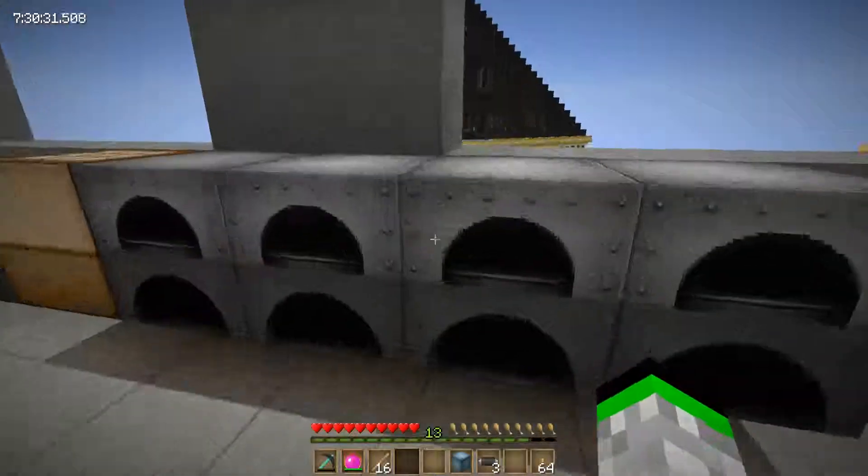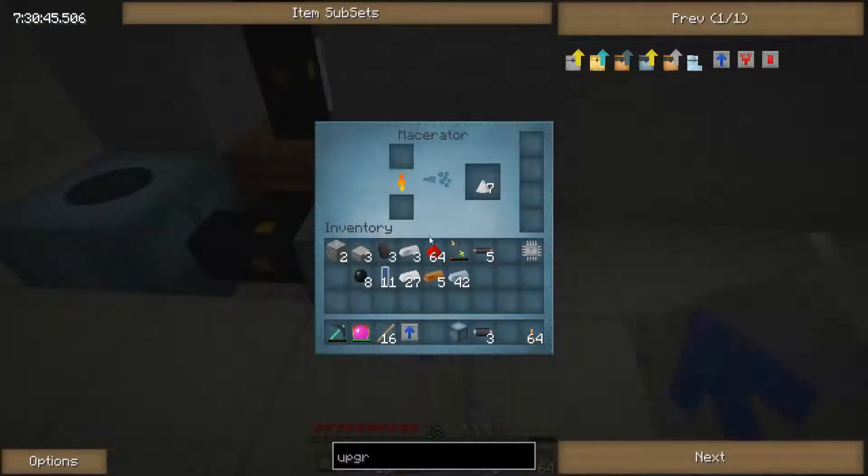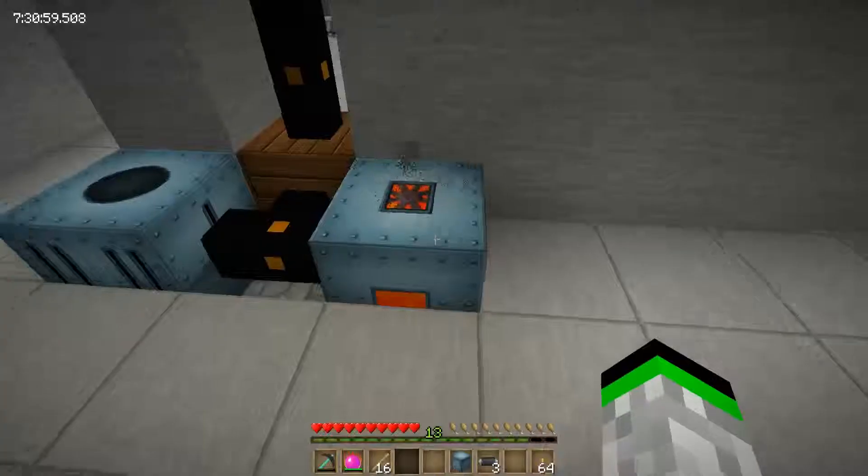There we go — now we have all the components. Put three of these on top and the overclocker upgrade. The more you put in, the better. You can move them around too, it's not a permanent thing. So there we go — we got those. Throw it over, copper, and see it goes a lot faster. Another one would make it go extremely fast.